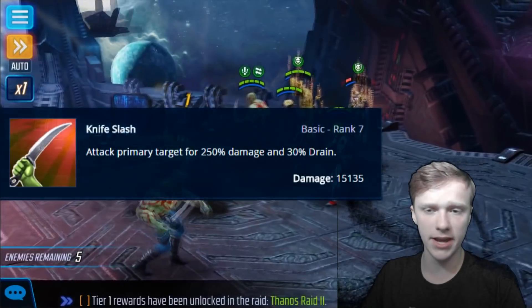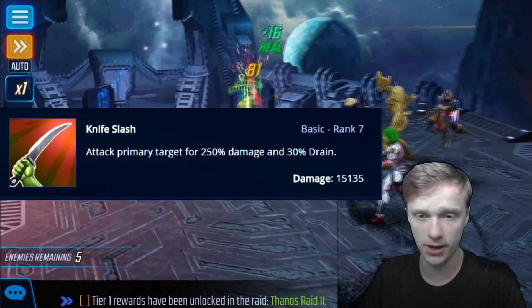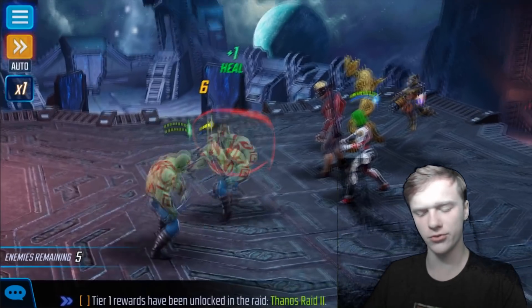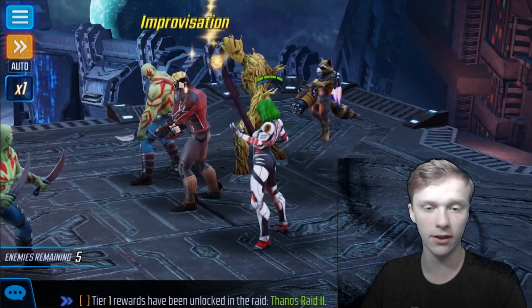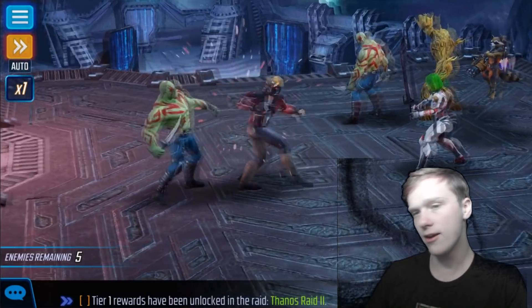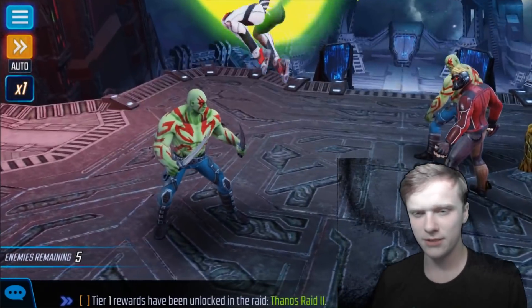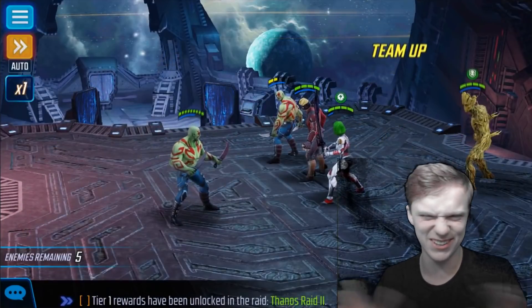Drax's first ability is Night Slash. He'll attack the primary target for 250% damage and 30% drain. Nothing to really write home about here. The drain's not necessarily strong enough for you to really feel it — you're never like, "Drax really drained a lot, I'm really glad he has drain." It's there, I guess. It kind of helps with his tankiness, but he's not really dealing a lot of damage, so draining a small amount from his little damage isn't really helping out Drax.